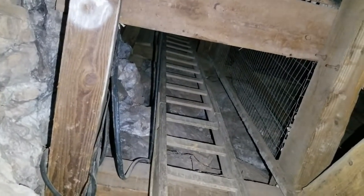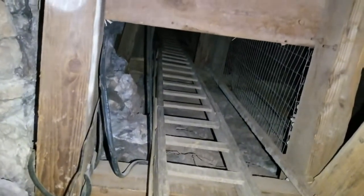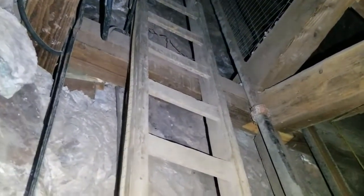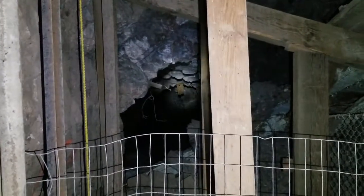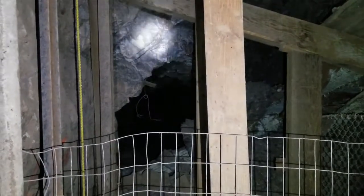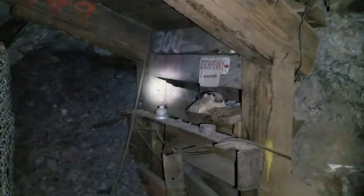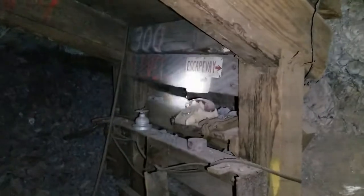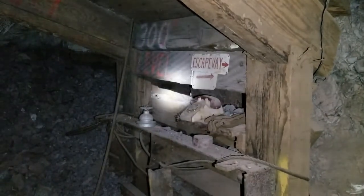Hey y'all, this is Port 1119 with Headframe Hunters. We've returned to the Shamrock Shaft with Southern New Mexico Explorer. We have now descended on rope — see our climbing rope right there — to the 300 level. Looking that way is the 300 East, near where that 200 East long hole open slusher stope thing will drop into. And we have the level station — it says '300 level and escape way,' which goes to that little escape raise slash vent raise that's off to the west of us.